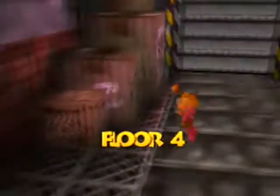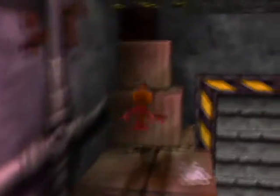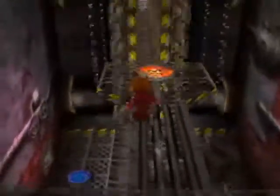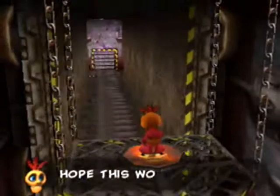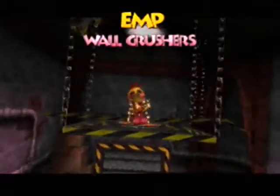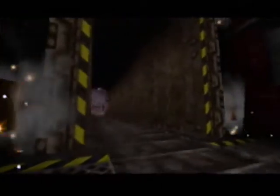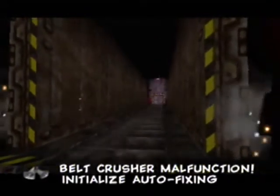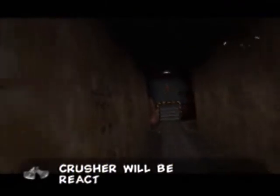Okay, Mumbo. Gotta get you up these boxes. Hope this works. EMP is his ability — electronic something something, I assume. So now this will stop the crushers for 45 seconds, then they'll automatically repair themselves. The belt crusher malfunction — initialize auto-fixing program, crusher will be reactivated in 45 seconds. So there we go.